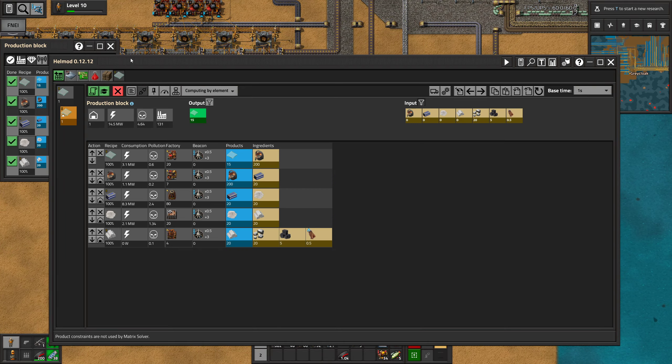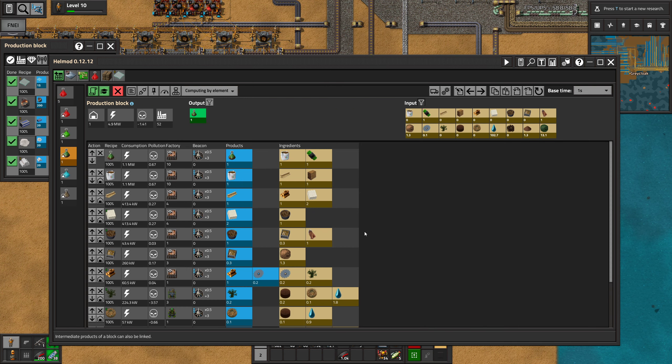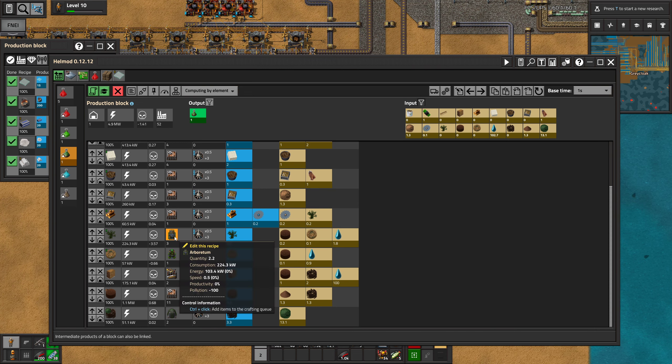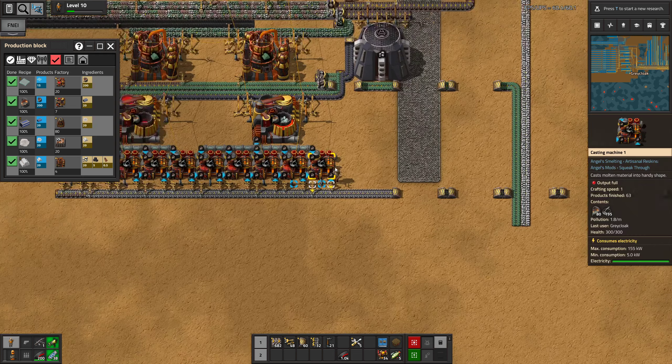Hello everyone! I'm Greek Luke, thank you for joining me, and welcome back to episode 63 of Factorio with the C-Block mod, where we are working on glass because we decided to start focusing on this farming science stuff. We need glass for at least arboretums, maybe more stuff, so we are doing that. We haven't started yet, but we have made the production block in hell mod at least.